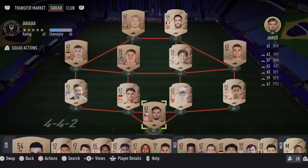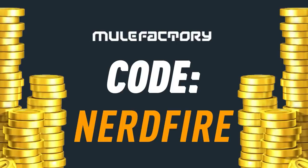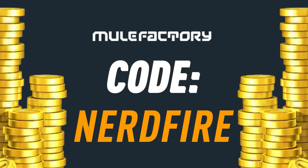Here we go — the first icon player picks of FIFA 22, let's open a few of these up and see what we can get. If you want to kick-start your FIFA 22 team off with a bang, head over to movefactory.com for the cheapest, most safe and reliable coins, and use code 'nerdfire' at checkout for five percent off your order.